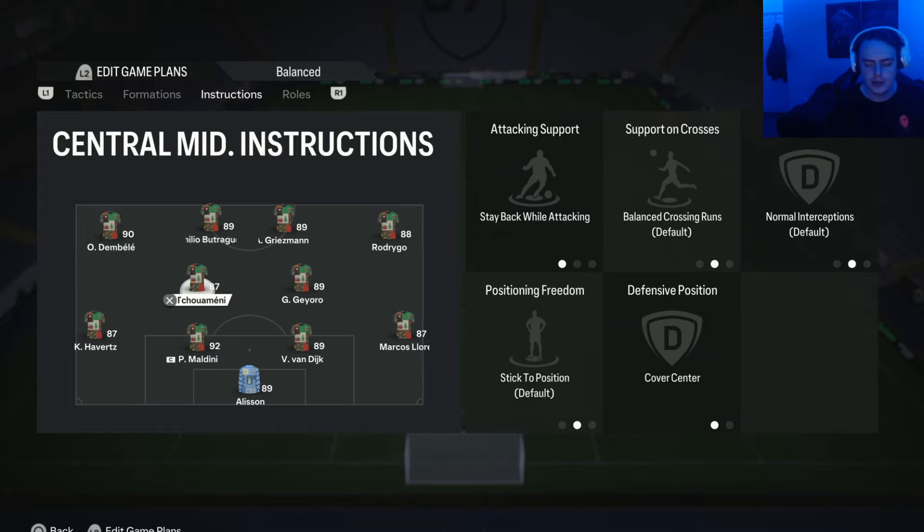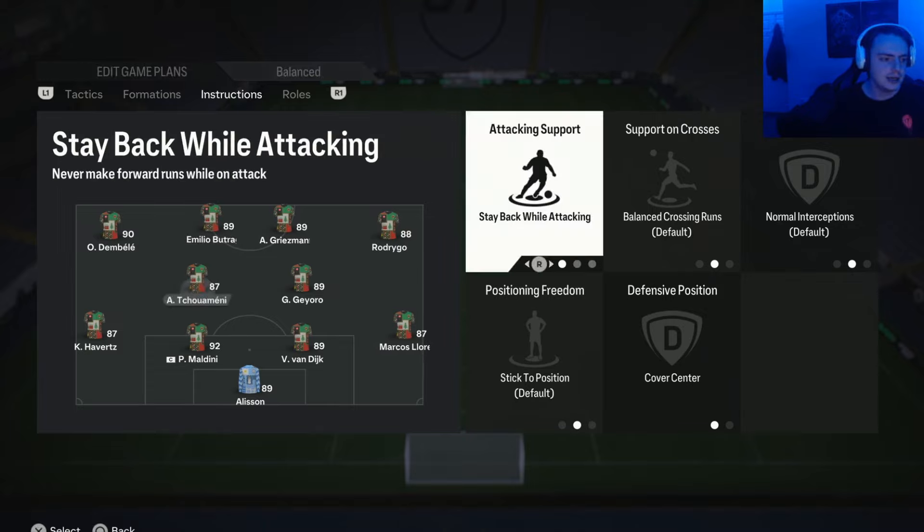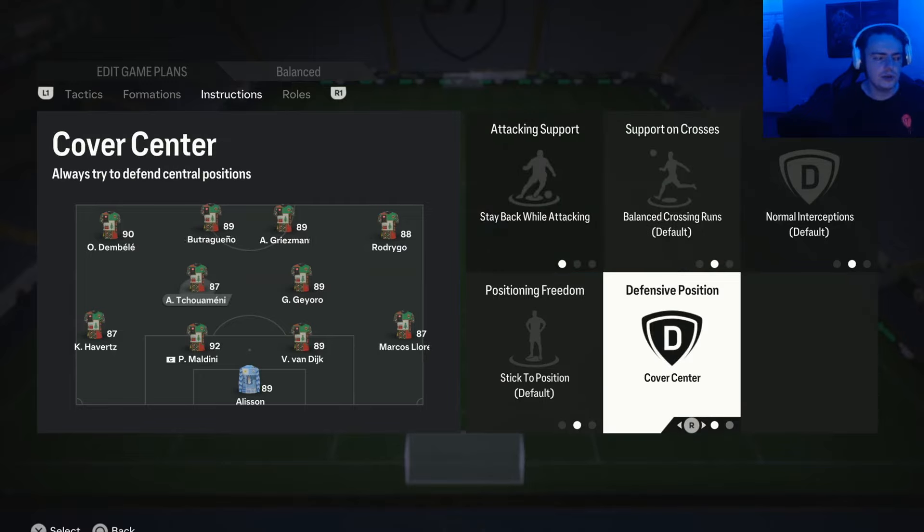For the centre mids, I go for one more defensive-minded player — in my case Shu Uemani — and one more box-to-box player — Gioro — to bring balance in midfield. On the more defensive-minded player we have stay back while attacking and cover centre. We don't want this player flying forward, so stay back means you always have one midfielder ready to defend. Cover centre is used because the wingers are coming back to cover the wings, so we don't need this player covering wider areas — he primarily covers the centre.